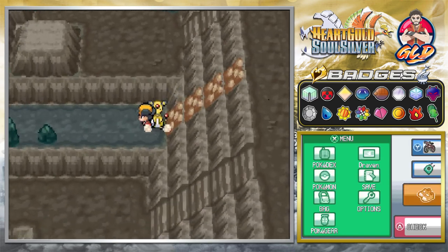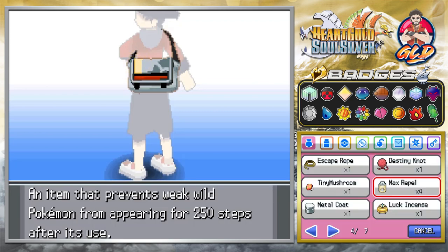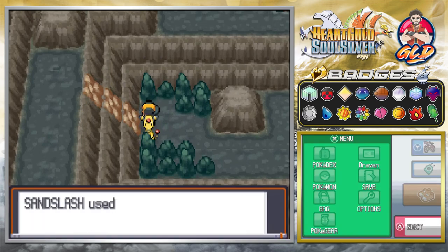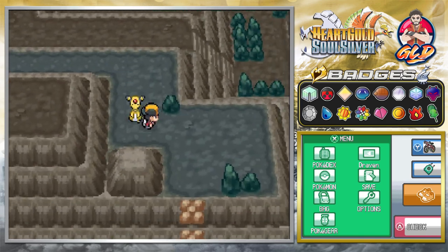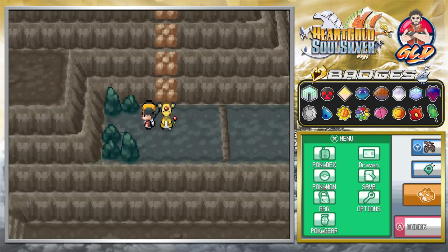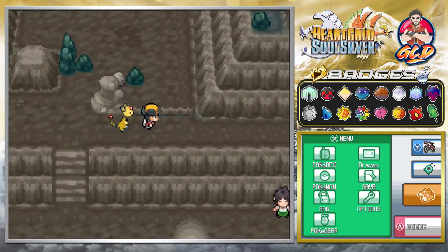We're going on Rock Climb yet again trying to find those items. It looks like we're gonna be using more than seven Repels. We're going to speed through and try to navigate — this is quite a labyrinth. We found a Protector, which is an evolutionary item for Rhyhorn and Rhydon. We also found a Rare Candy, which is a big plus.